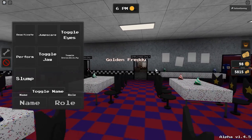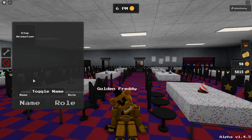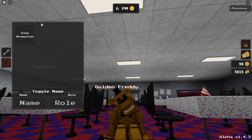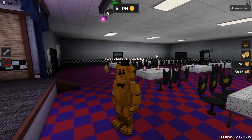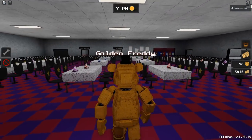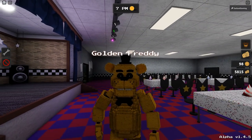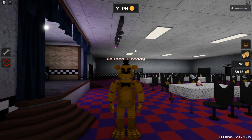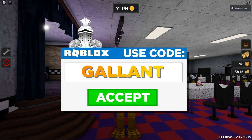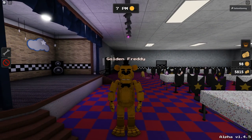We also have toggle jaw, toggle invisibility - really cool, though the name tag is still visible so you can't be too invisible. There's also a slump - a classic Golden Freddy pose. And there you go, that is Golden Freddy! If you missed my other video, I show how to get the Doesn't Hurt badge there as well. If you enjoyed this video, leave a like and a comment, subscribe and hit the bell icon, and use star code Gallant when buying Robux or premium. I'll see you all in the next video tomorrow - bye!